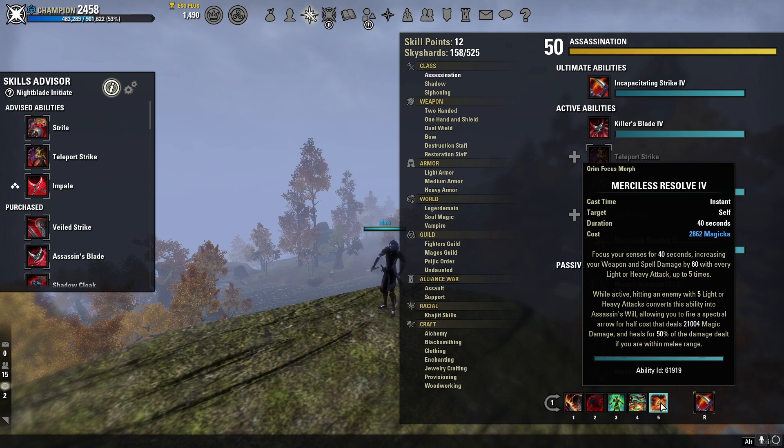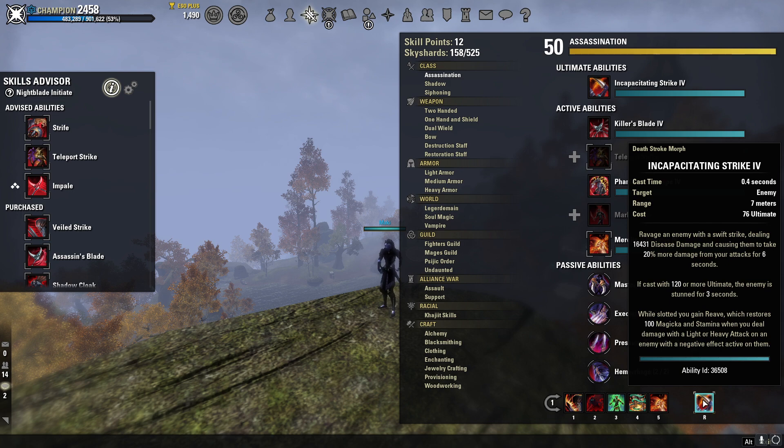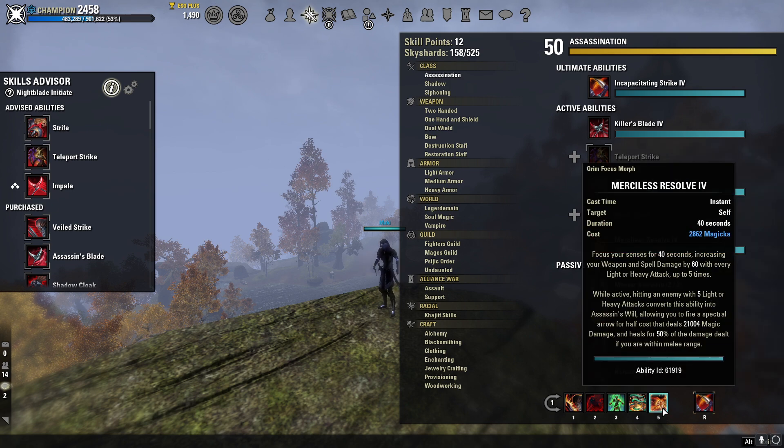Finally, Merciless Resolve — arguably the most broken ability in the game. After five light attacks, you fire a bow proc with a tooltip of 21,000 damage. On top of that, you're also getting the Calerians and Ashen Grip proc simultaneously — it is just insane. Incapacitating Strike is our ultimate; it's cheap at only 76 ultimate, deals 16.4k disease damage, and if you have 120 ultimate or more it also stuns your enemy. Combine that stun with the Incap, bow proc, Ashen Grip, and Calerians combo and you are just deleting people.